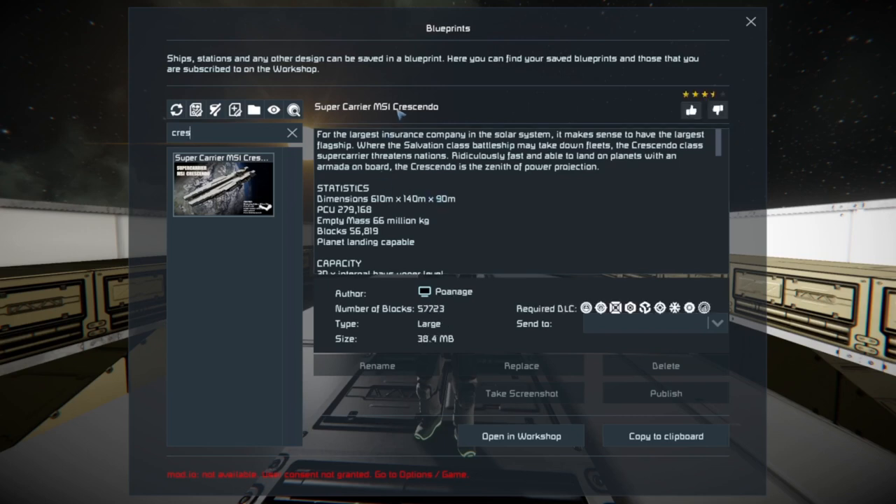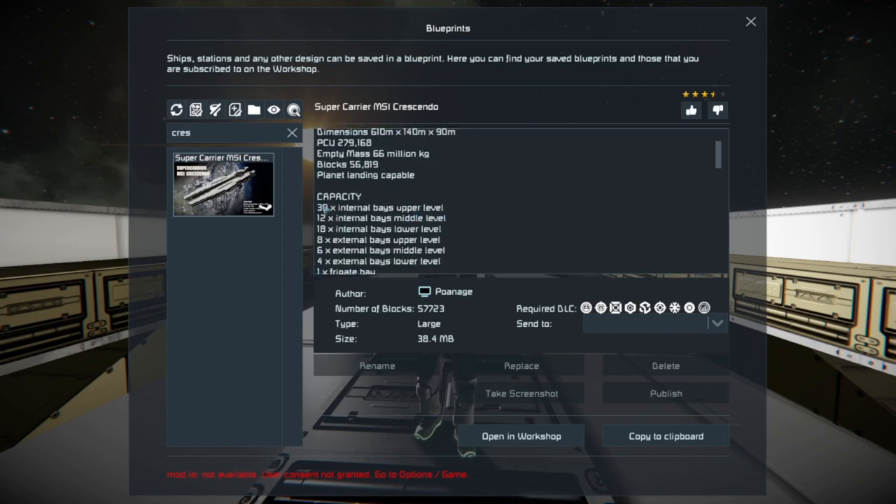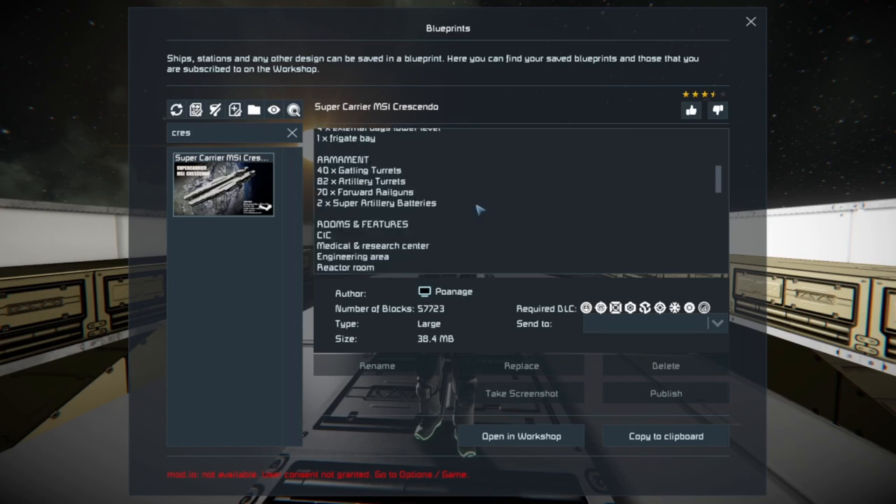This is the supercarrier MSI Crescendo. Y'all suggested this in the comments so I decided I'd grab hold of it. It's for the largest insurance company in the solar system, so it makes sense to have the largest flagship. Where the Salvation class battleship may take down fleets, the Crescendo class supercarrier threatens nations. Ridiculously fast and able to land on planets with an armada on board, the Crescendo is the zenith of power projection. It has a crap ton of bays — well over 50 — plus a frigate bay. Armament is 40 Gatling turrets, 82 artillery turrets, 70 forward rail guns, and two super artillery batteries.